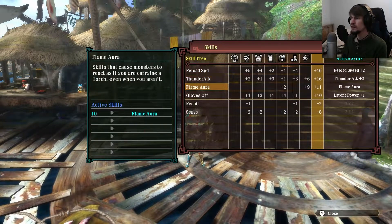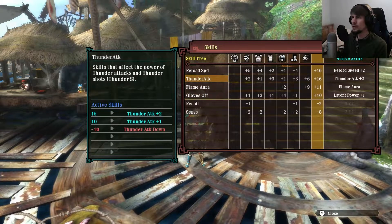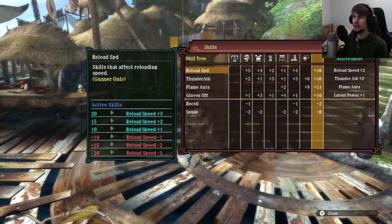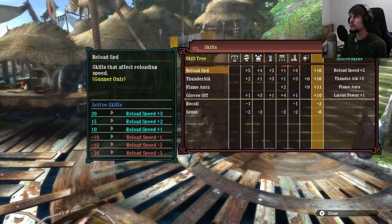It gives us the Gloves Off level 1, Thunder Attack level 1, and Really Low Speed level 1. However, it's very easy to be able to jam yourself up to quite a bit more.